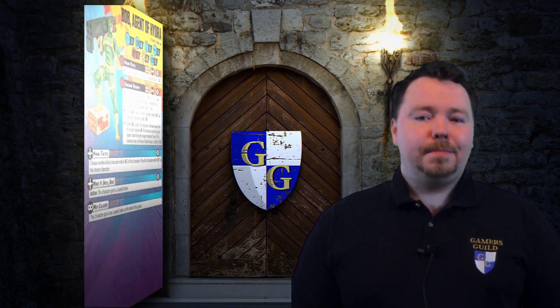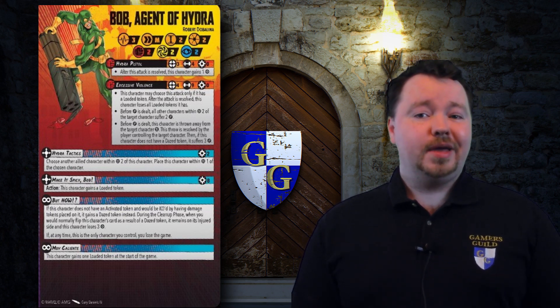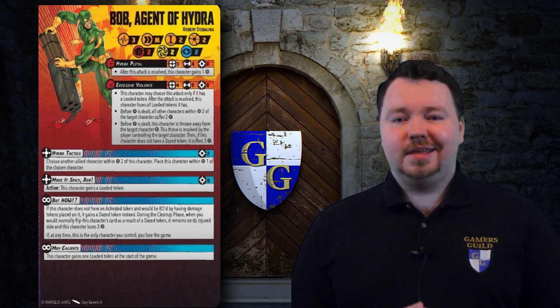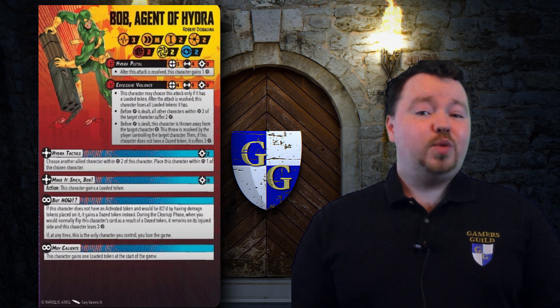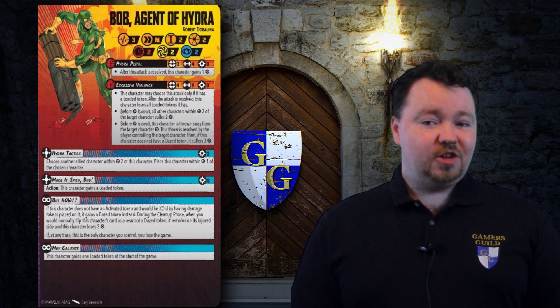On his injured side, Bob has gained one new superpower, and it's quite the one. The aptly named But How can let this glass cannon stay around on the battlefield much longer than he has any right to. It says: if Bob doesn't have an activated token and would be KO'd by having damage tokens placed on him, he gains a daze token instead. During the cleanup phase when you would normally flip Bob's card, it remains on his injured side and Bob loses 3 power. You otherwise follow the normal steps — meaning status conditions and damage on Bob disappear. Also, if at any time this is the only character you control, you lose the game, making Bob's immortality a little less helpful. But this really cool ability will keep Bob alive as a constant threat, and him getting off a second Excessive Violence would be a lot of value for a 2 threat character.